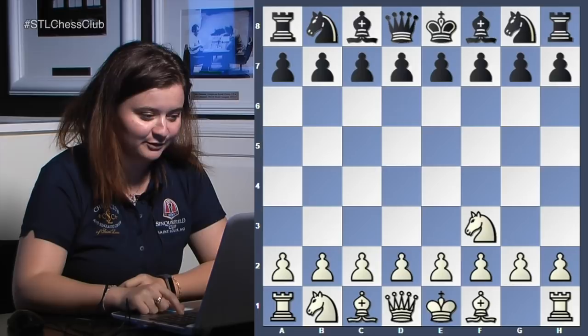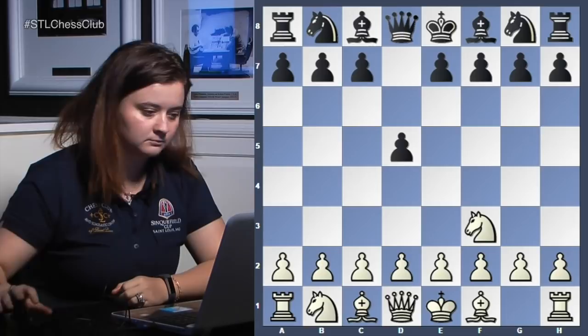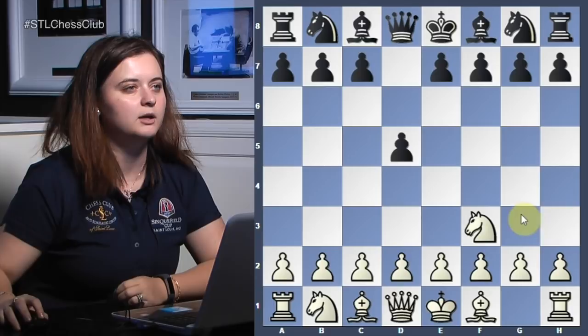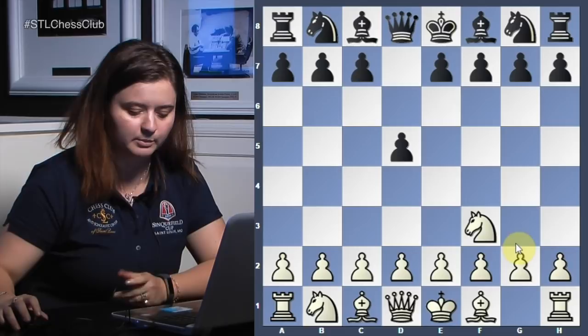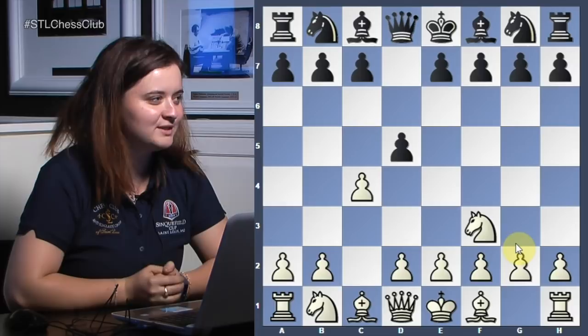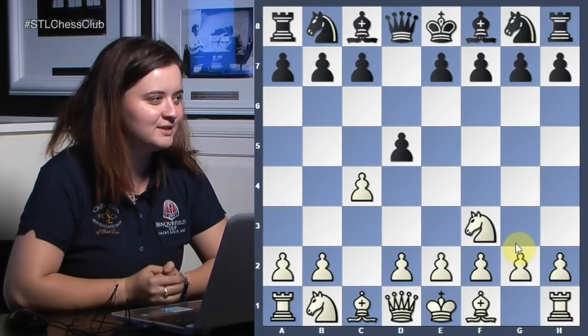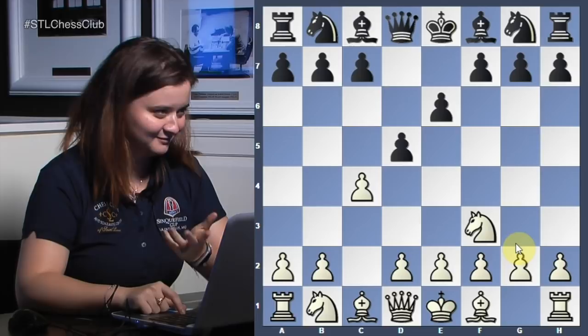You can just let your opponent occupy the center first and then attack it later. I'm very happy to know that these ideas are still used nowadays. So Reti started with knight f3, d5, c4. Some other ideas also played are not with c4 — sometimes also played with g3, bishop g2, d3, and then you can also play with e4. There are various systems, but in this game he played c4.